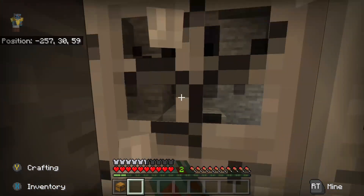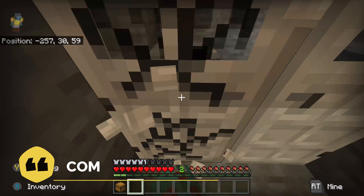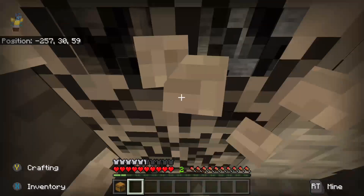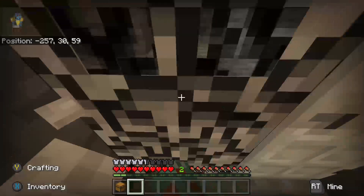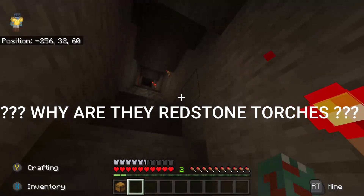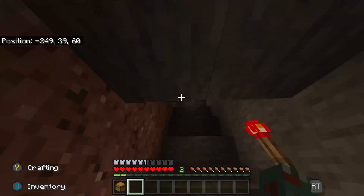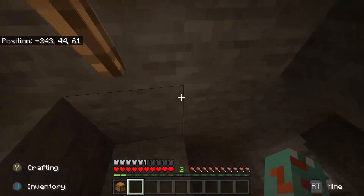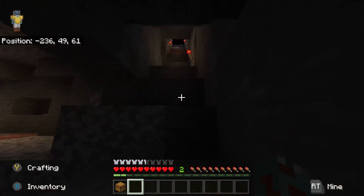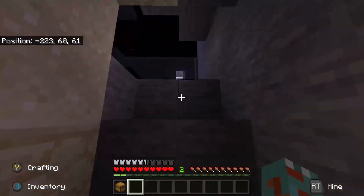I don't like the nether — that's horrible. Should have put a button, damn it. I think I'm just gonna head straight to the village now and grab the blacksmith's chest, hopefully some diamonds. Wait — didn't I use regular torches? Not redstone torches. I never use redstone torches unless it's got something to do with redstone. That's weird. Maybe I'm just losing my mind.